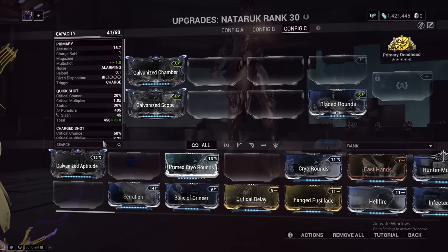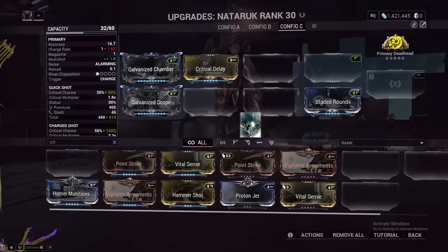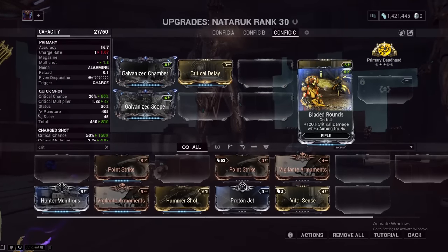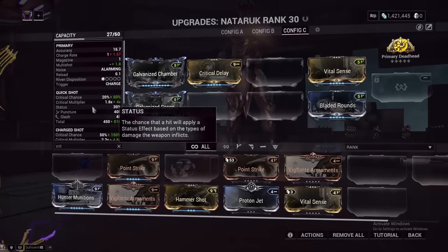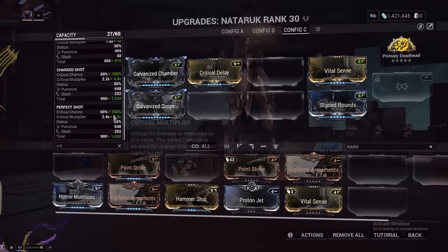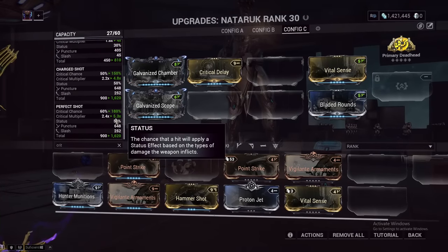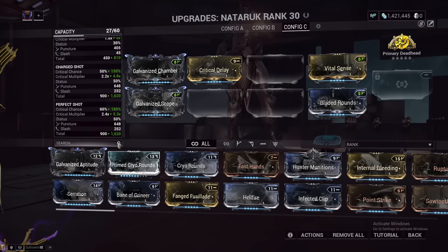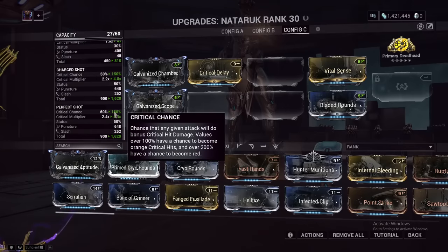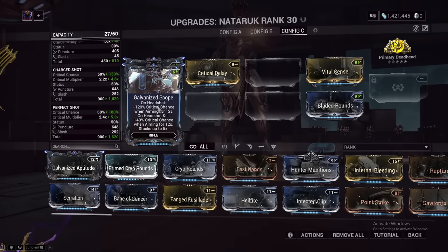Since we are clearly building for crits on this weapon, we are going to use Critical Delay and Vital Sense. Vital Sense is just what Bladed Rounds does but there's no condition for it. These two together bring our multiplier on our perfect shot up to 5.3x. With Bladed Rounds, this will bring it up to around 8x, or a high 7x — which is fantastic. That is a ridiculously high critical multiplier for a base 180% crit chance, not even counting how much Galvanized Scope gives you.